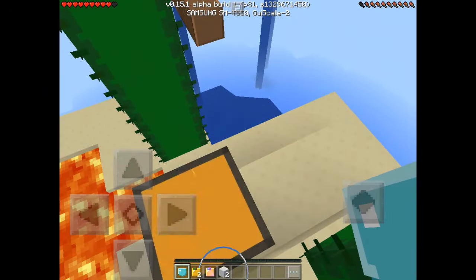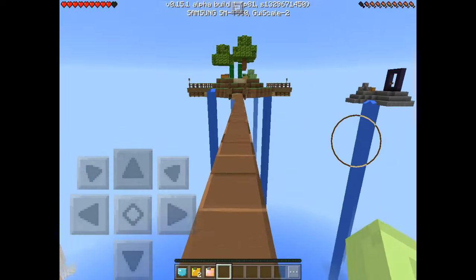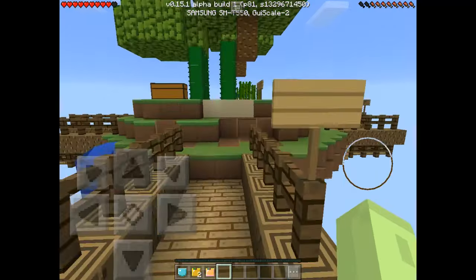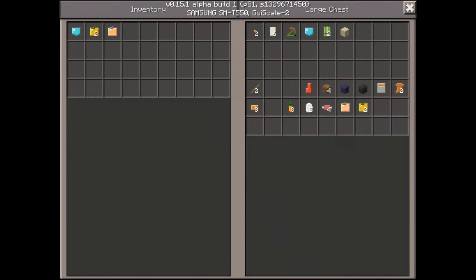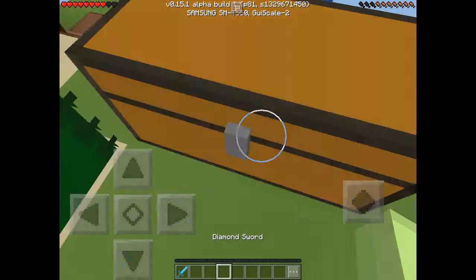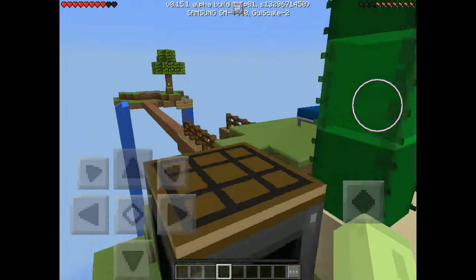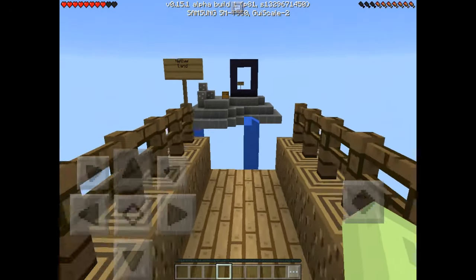We found obsidian — congratulations to ourselves! I do not want to die now because I found diamonds. Please do not fall. We got it back, and we got some more things! We got two diamonds and a stick — that means we can make a diamond sword! We got a diamond sword in the second episode — how wonderful! Our next destination will be over there.